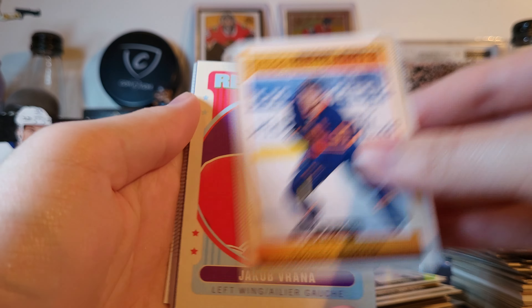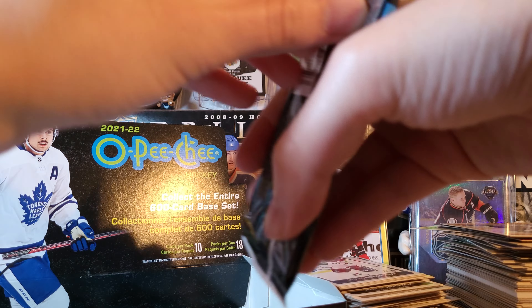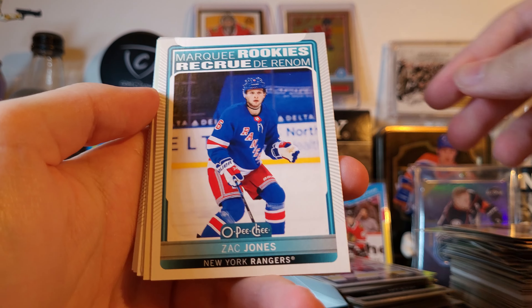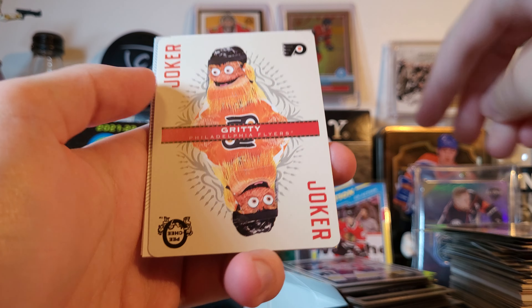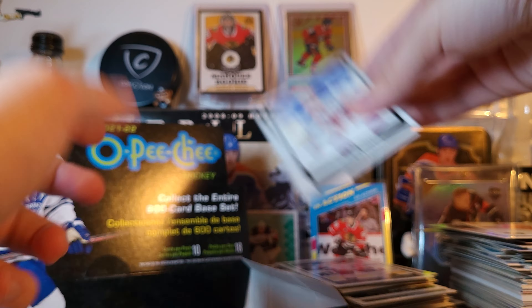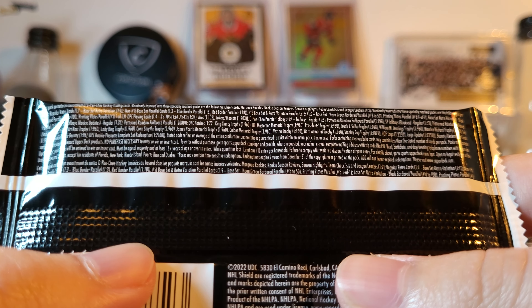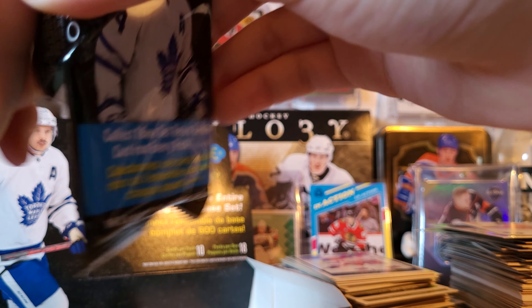McDavid Season Highlights, Verana and Hedman base. Zach Jones marquee rookie. Ingram retro — this is a pretty good box. The Joker of Gritty — these are supposed to be pretty tough. So Gritty and Nash in the same box — put them together. The odds on the Joker mascots are one in 203 packs, and we got both of them in the same box, so we're really beating the odds on this one.